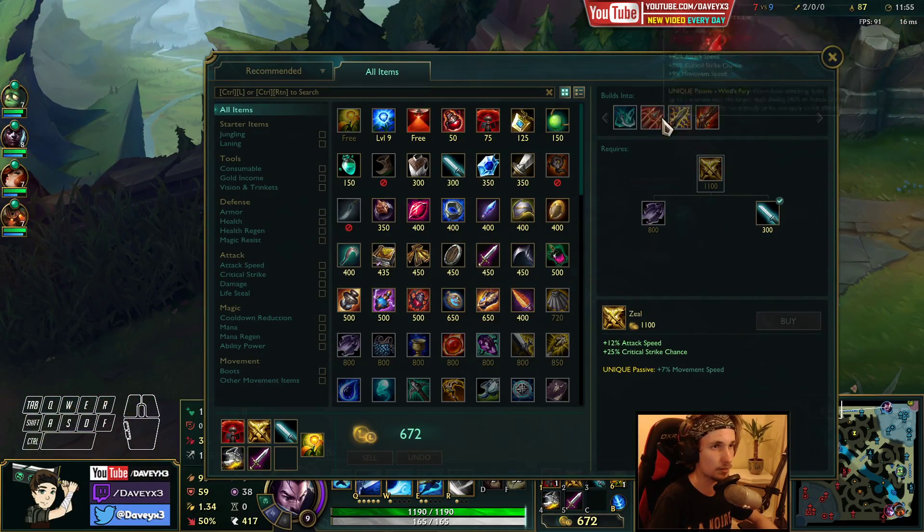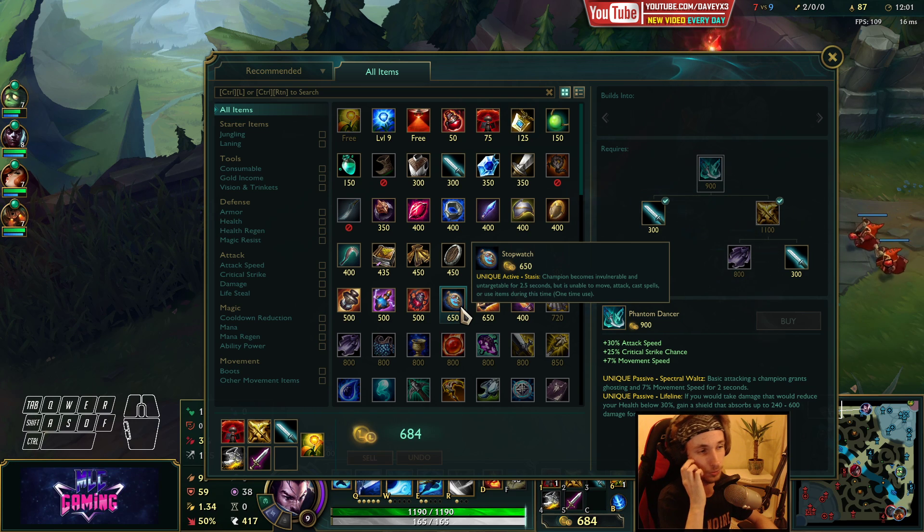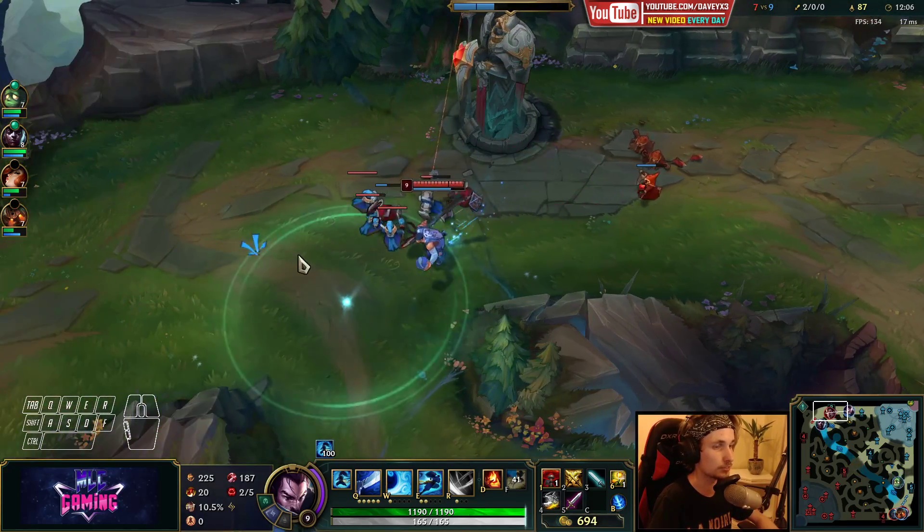Unfortunately the gold - you need quite a bit of gold to buy the Phantom Dancer. We're actually missing out on like 200 gold so we couldn't afford it. We could only upgrade the item a little bit, but it's fine.